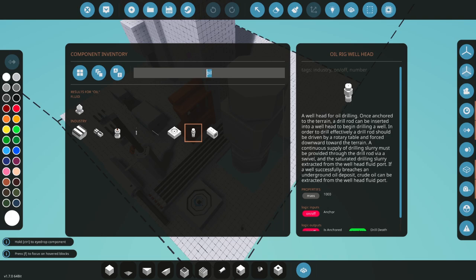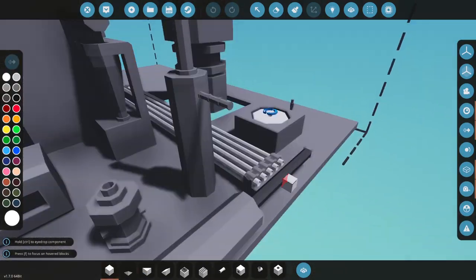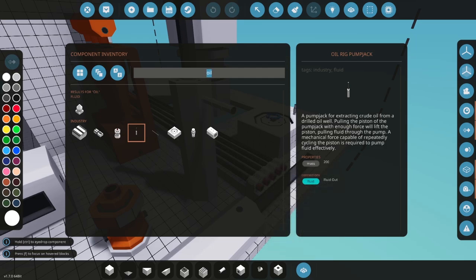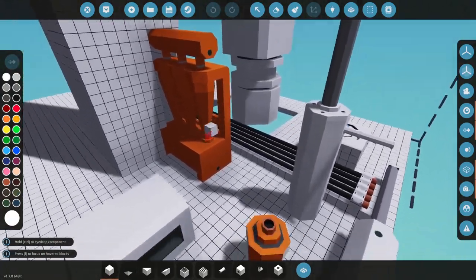A continuous supply of drilling slurry must be provided through the drill rod via a swivel, and the saturated drilling slurry extracted from the wellhead fluid port. If a well successfully breaches the oil deposit — that's the second stage — then we can extract the crude oil from the wellhead fluid port. The wellhead fluid port can be used in two different ways: to extract the slurry during drilling and to extract the crude oil afterward.